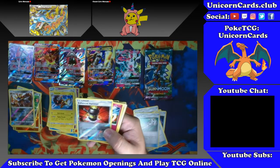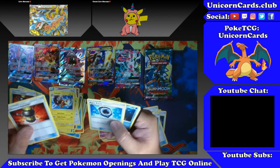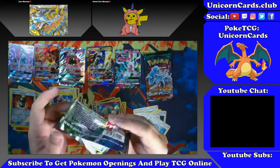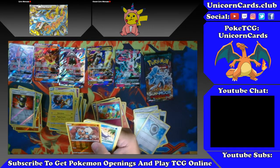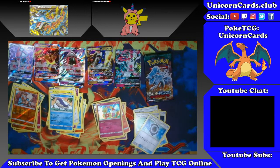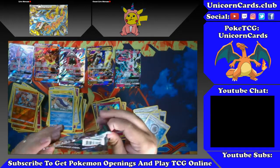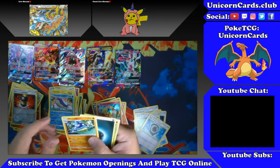Gligar, Enhanced Hammer for a reverse, and a Comfey for a holo. Another Aqua Patch — let's stick it down there. Down to two packs. A Rockruff reverse, Wailord non-holo. Am I gonna go the last seven or eight packs with nothing? I mean it's still a good box — I pulled two Tapu Leles. But I would like one more. Enhanced Hammer and a Whiscash non-holo.